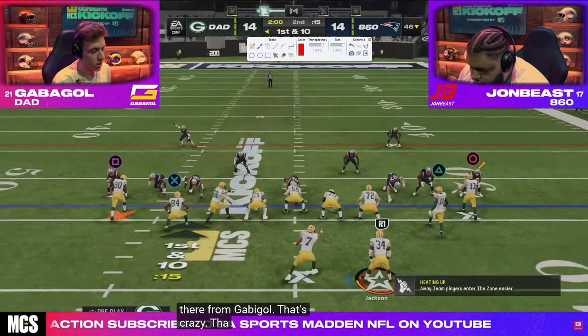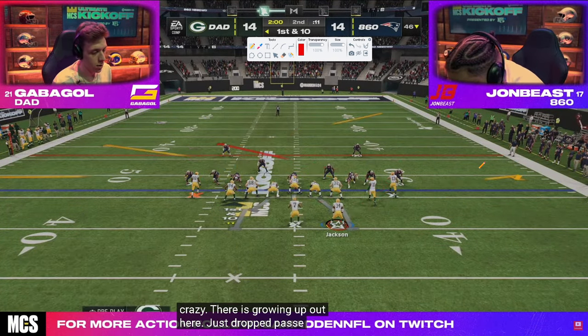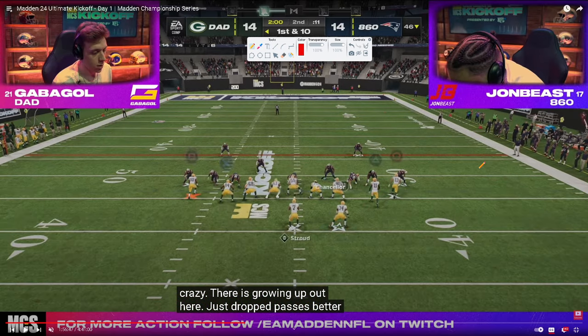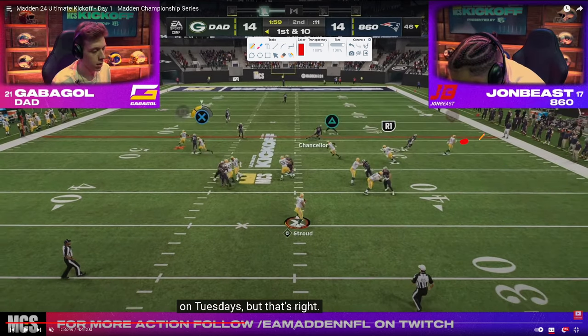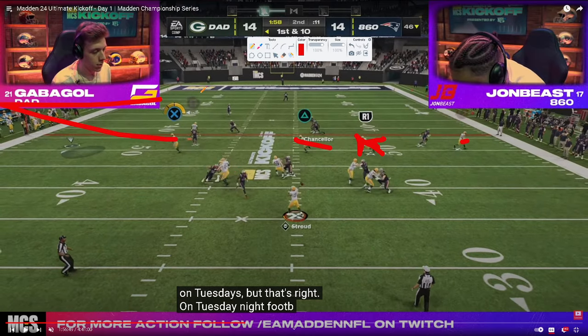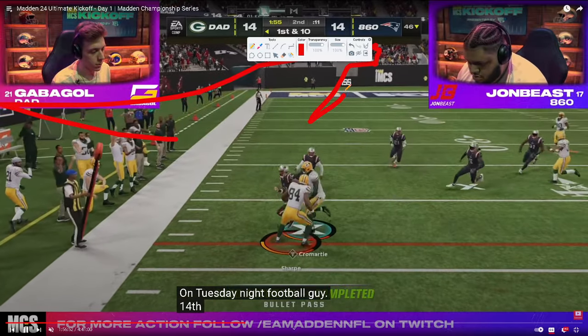Now back in man coverage dollar look at a spinner. Going to a combo I love — we've got the flat, the slant, and the Texas. That out route is really good for spacing the field.